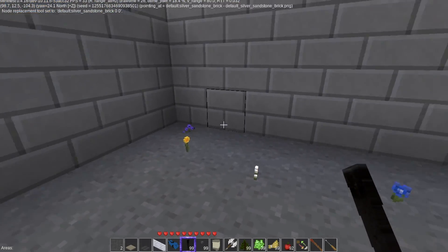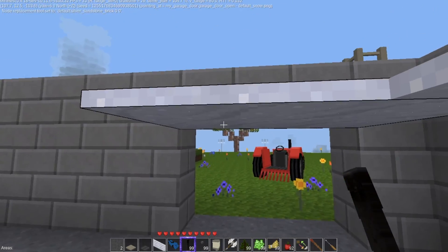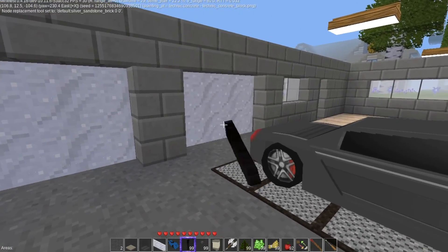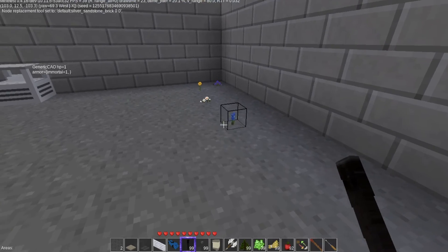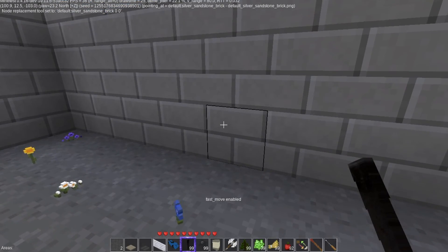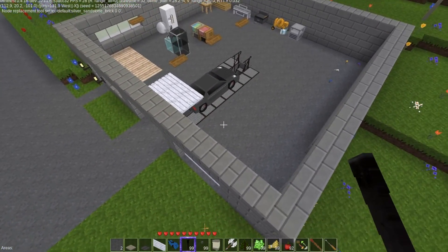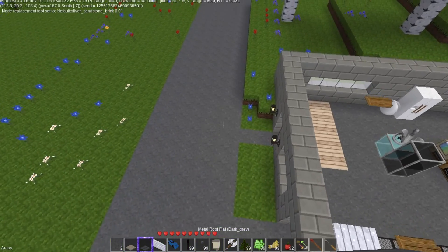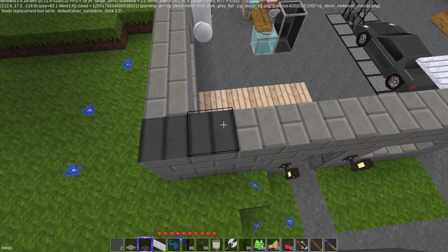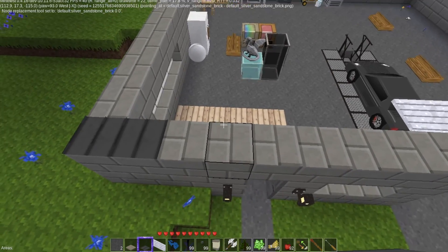I'm probably going to move that door down and we can add a third bay. I'm going to show you this bay. First, I am going to put a roof on this. We're going to play with this one — do I want the roof slats to go this way or the other way? It'll be apparent in a second.